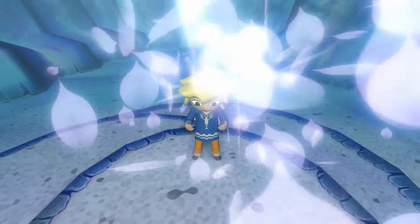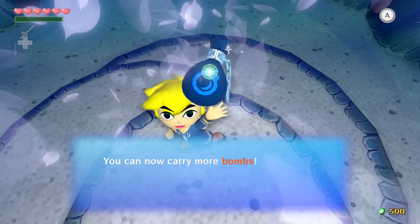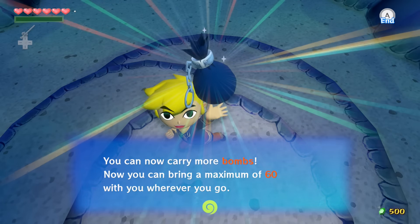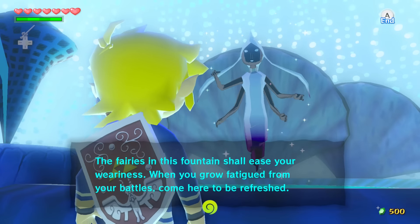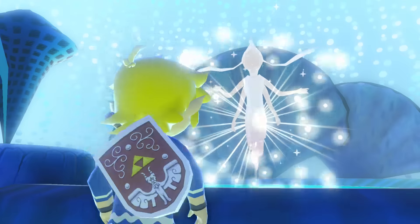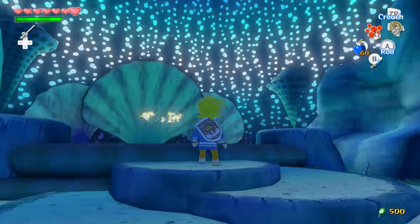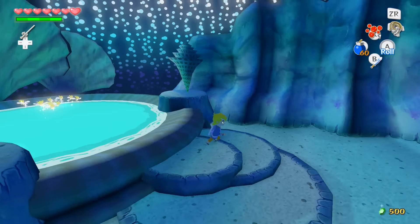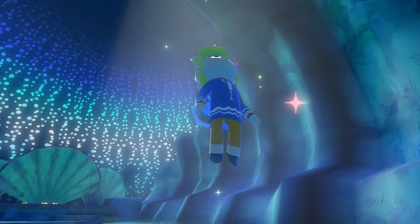She blows some flower petals on me and we get a bomb bag — it just materialized out of nowhere. Now we can carry more bombs; you can bring a maximum of 60 with you. We're actually going to get the final bomb upgrade pretty soon as well — they give you those very fast, I guess because it's just locked behind exploration. She also leaves behind a bunch of fairies, but we don't need one right now so we'll just leave them to frolic in peace.